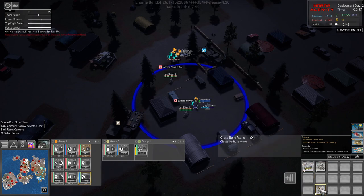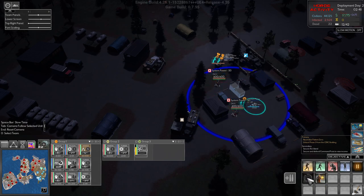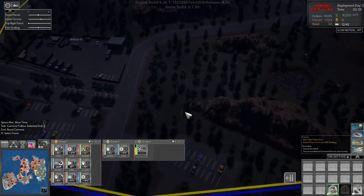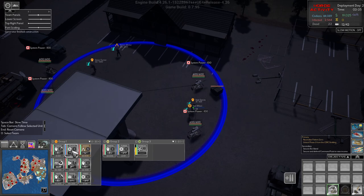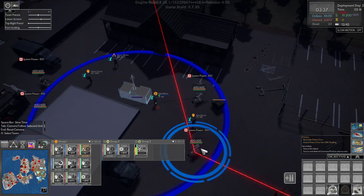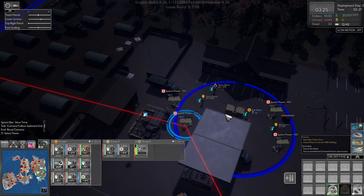These defenses need to have auto reload enabled. That area is held for now at least. Wilson, build a generator in here. We'll tell all of these to auto reload as well. They could come from up there which isn't covered, so I think we might need another gun emplacement. How much power does this provide? 75. We need 125 so we're going to need another generator.